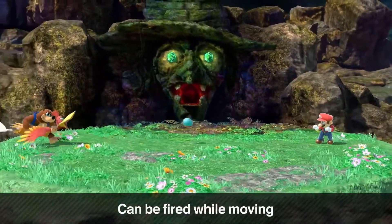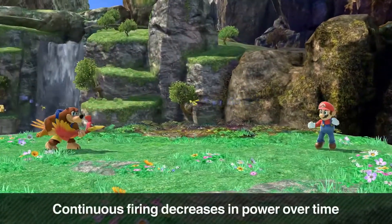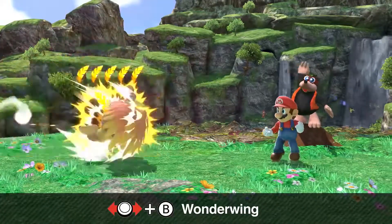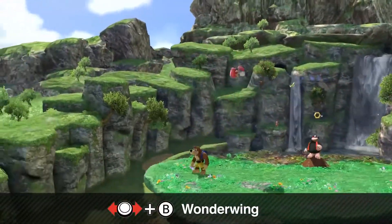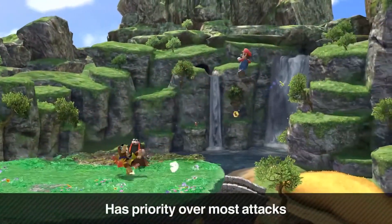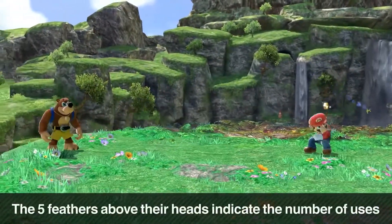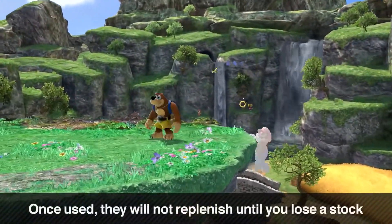Their animations are so smooth. The power of the eggs will gradually decrease so you need to be careful. You can cancel it by crouching or pressing the shield buttons. Their side special is Wonderwing - it's an invincible charging attack. It's fairly powerful and will basically win against any other attack. But it only has five uses - you can see the feathers above Banjo's head, five in total.